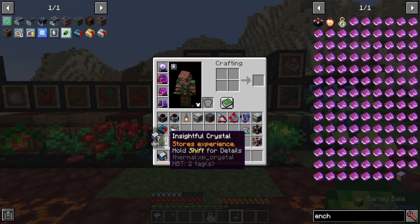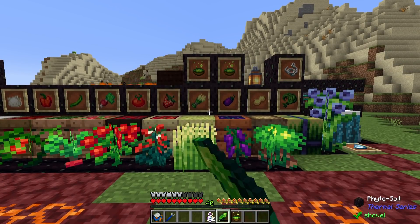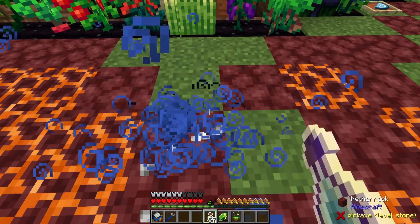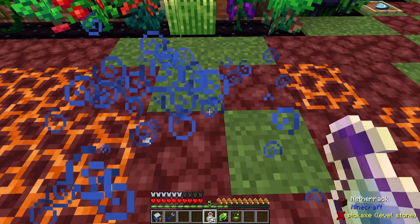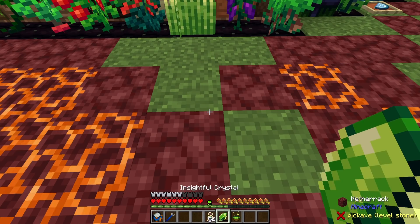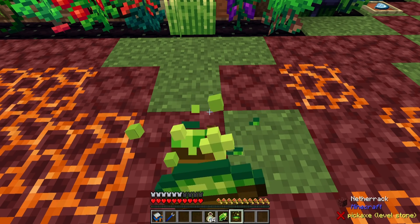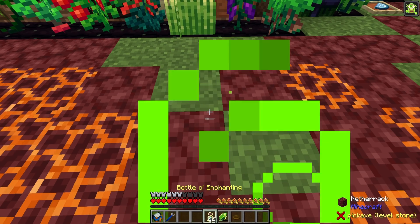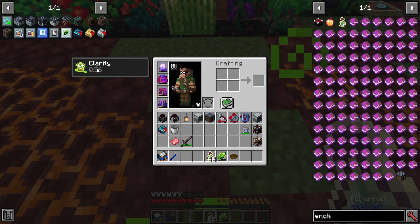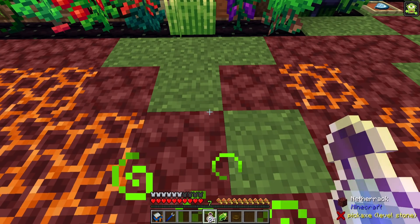I have my insightful crystal here to help store XP to illustrate this. If I eat some perspicacious stew I gain a benefit that increases the amount of XP I gain. Ten bottles normally gets me about five and a half levels. After eating perspicacious stew I gain clarity — one minute of increased XP harvesting — and ten bottles gives me over seven levels.